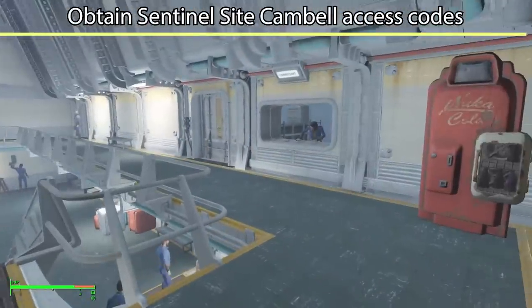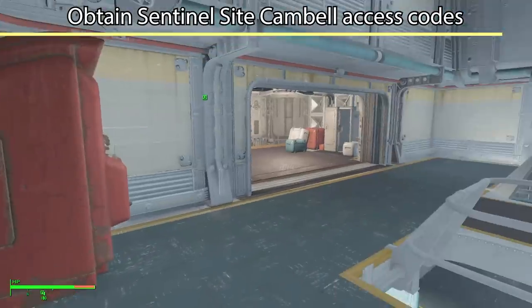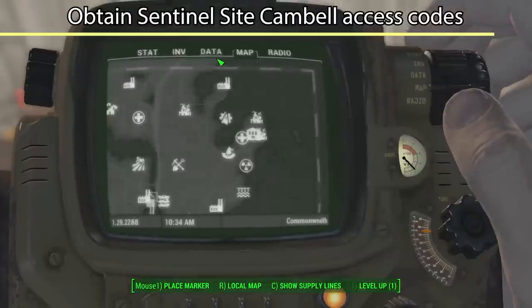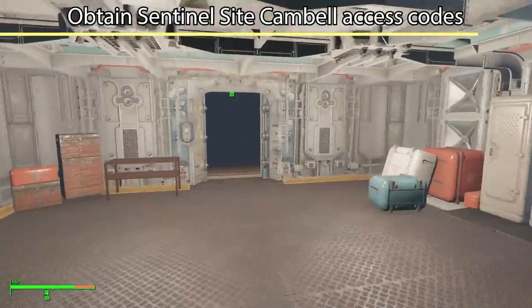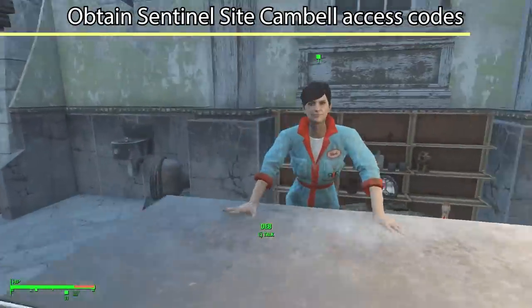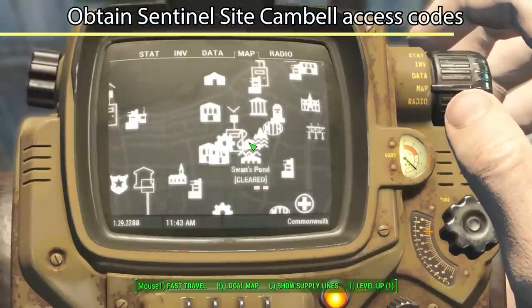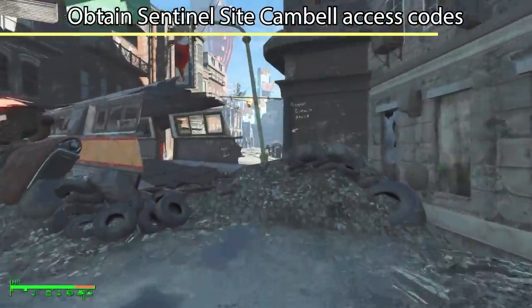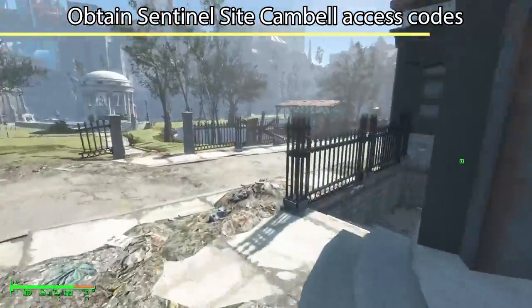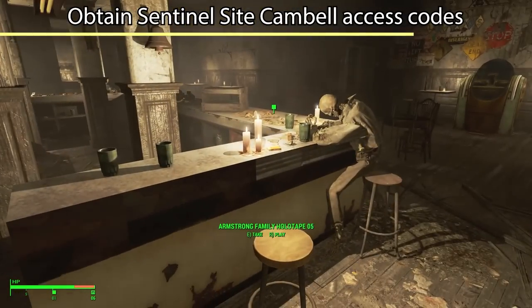At the entrance of the vault during working hours is Susan Janeway. Talk to her and she will give you a quest to go retrieve some holotapes. She'll give you Armstrong Family Holotape 1, and the quest markers for the next few holotapes will be added to your inventory. Collect the next one from Bunker Hill, buy the second holotape from the vendor there, or steal it from her shelf — but we're not thieves. The next holotape is not too far away, near Swan's Pond or Vault 114. Down here is a Prost Bar, and right there is holotape number 5.